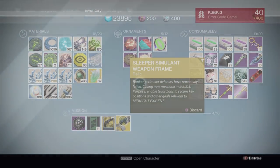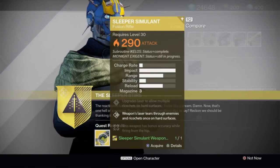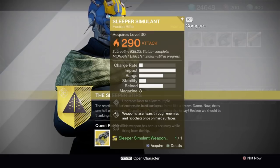What you need to do, of course, is go talk to Banshee. As soon as you bring him the frame, he's got the weapon for you immediately — that whopping 290 light Sleeper Simulant.